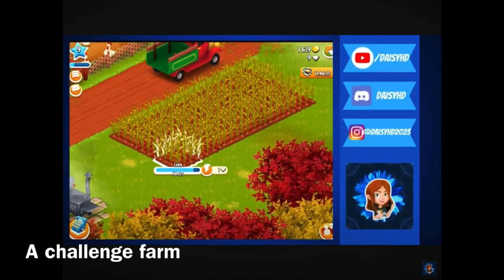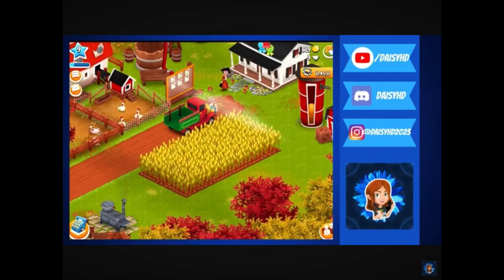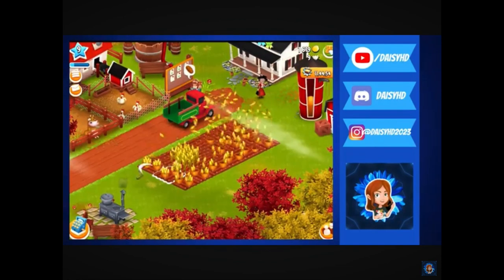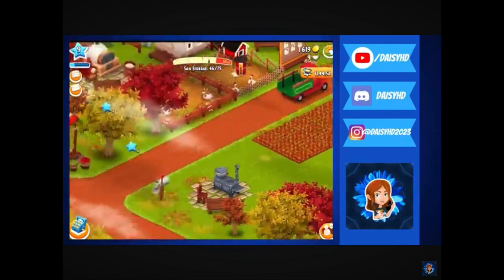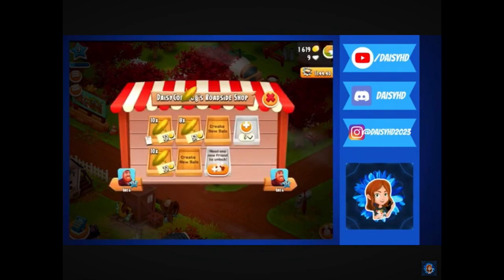The third way that you could use a baby farm is as a challenge farm. For those who follow Jen on YouTube, aka Gizmo Spike, this farm was my corn pop challenge farm that a whole bunch of people did, where basically all you do is plant and harvest corn. You can sell it in your roadside stand and you can make popcorn and sell that too, with the aim of seeing how far you can level up or how many coins you can make.